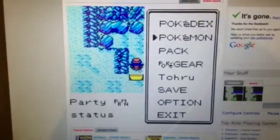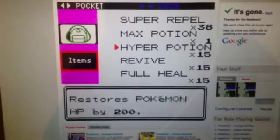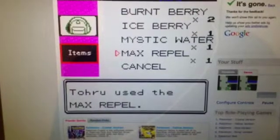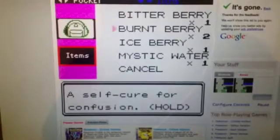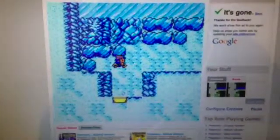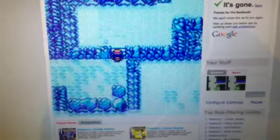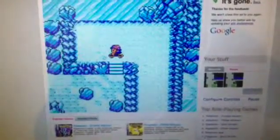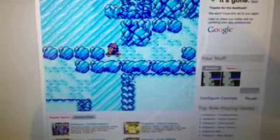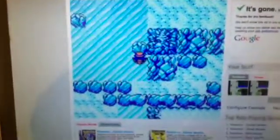This is the Ice Path. Before we go any further, we are going to use the Max Repel we got rather than waste our 38 Super Repels, because we only have 38 and I have no sense of direction. The first area is very simple — you just go like that, go around and around. This is where it starts to get complicated. This is the first puzzle! Obviously you have to go up first, but I have no idea what the rest of the solution is — Bulbapedia time!